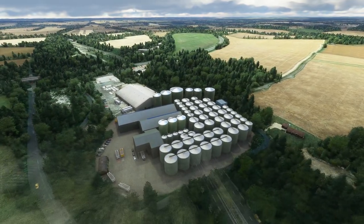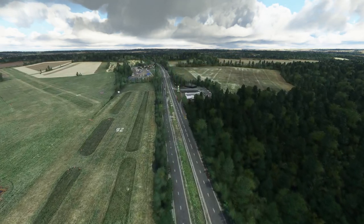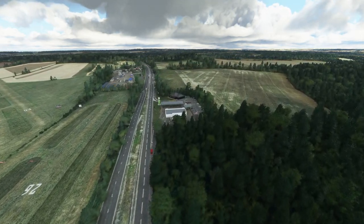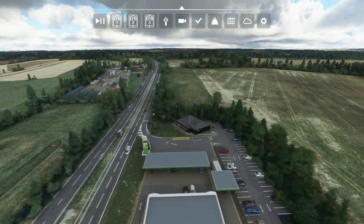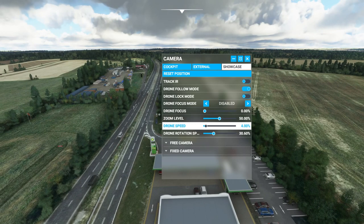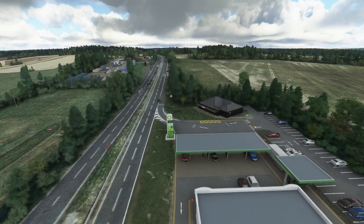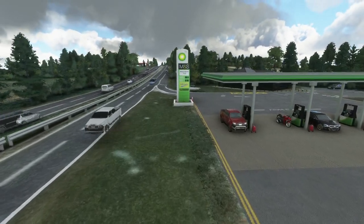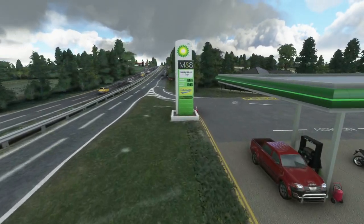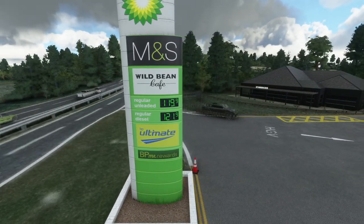Going further out to the boundary, there's an interesting-looking set of buildings that are modeled to perfection — incredible. Those visual cues are very useful when you're doing circuits. Let's get back to the airfield and look at the petrol station modeling. There are actually two petrol stations here. Slowing the drone camera down — it's a very busy road. You can even see the fuel prices: £1.21 and regular unleaded £1.19.